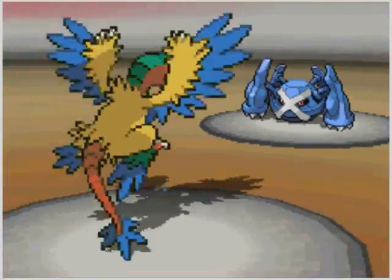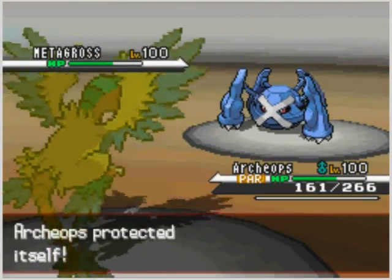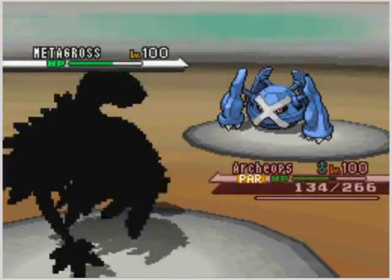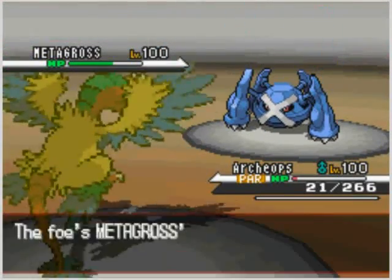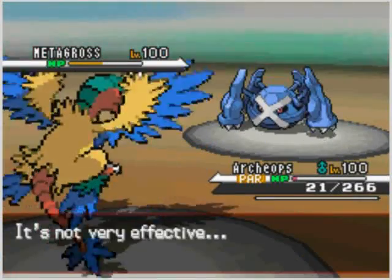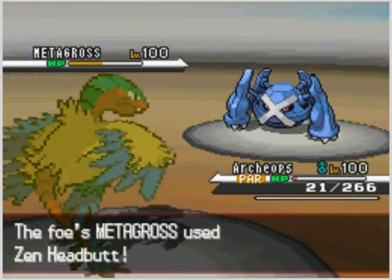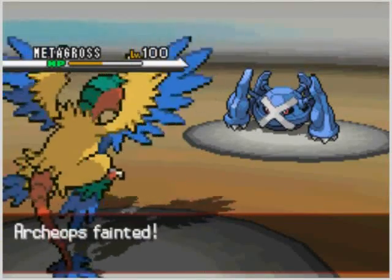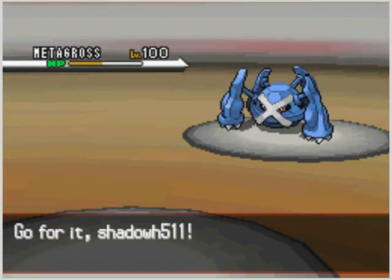That was the window manager failing again. So I Protect, and he tries to Hammer Arm but it doesn't work. So I let him Hammer Arm. Archeops is pretty much useless at this point because his Defeatist ability kicks in. So Zen Headbutt — Archeops is gone. I wanted him gone.